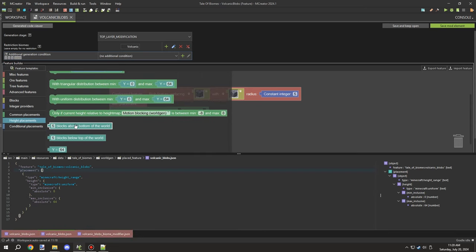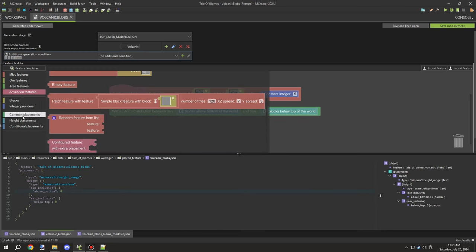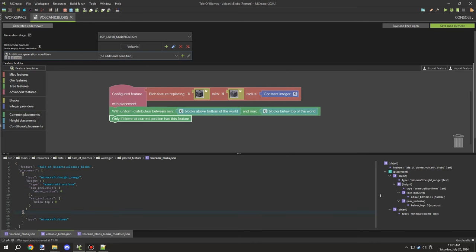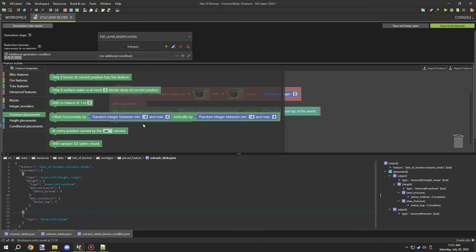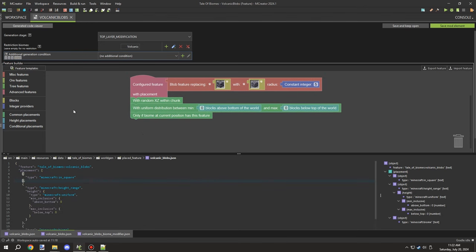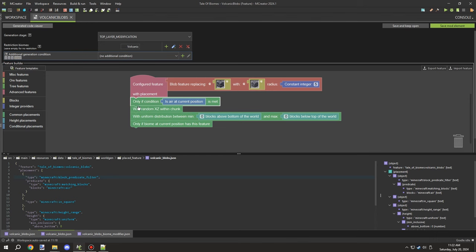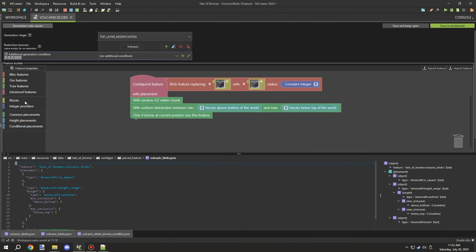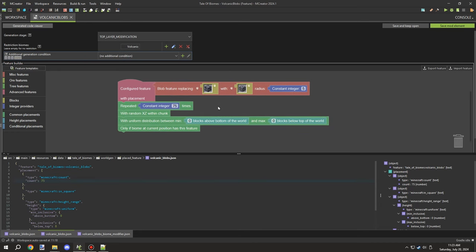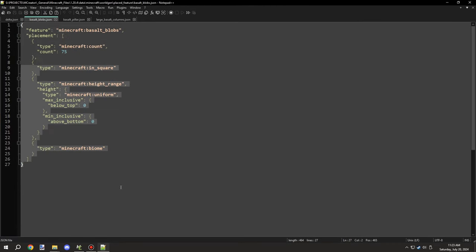We're going to be replacing the basalt version with a cobblestone version. From there we're going to create a minimum and maximum, because that's what's in the config file, and we're going to set these to zero. I need to make sure it's inside the biome itself, then I'll randomize it. For the height I need to figure out what part was controlling it — we needed to set it to 75. That's all the code required for that particular setting.